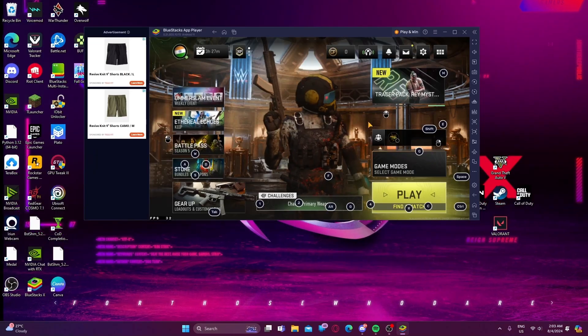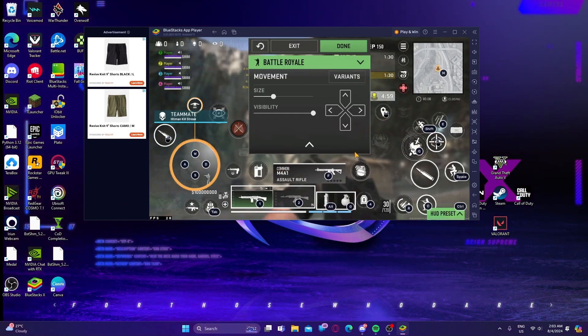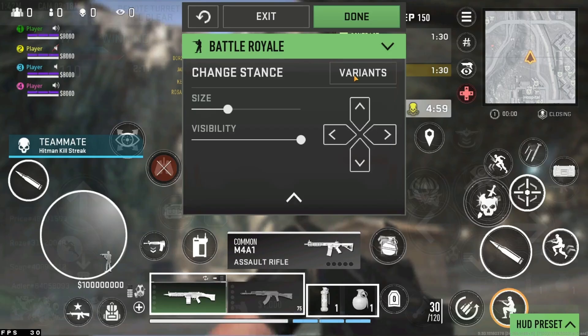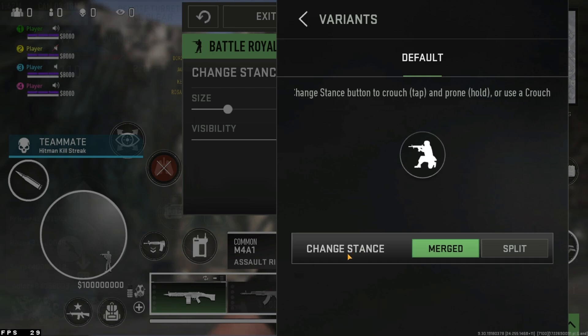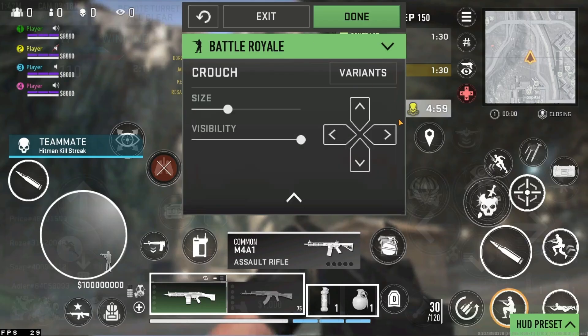First, go to your Settings, then go to Controls and select 'Customize HUD.' Click on your Crouch button, click on 'Variants,' and change the stance to 'Split.' After doing that, the Prone button will appear.